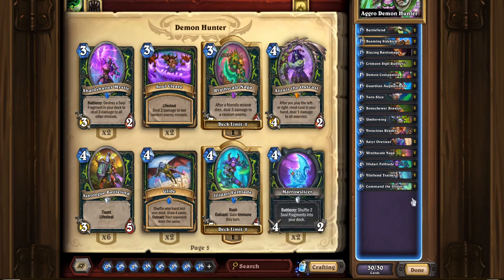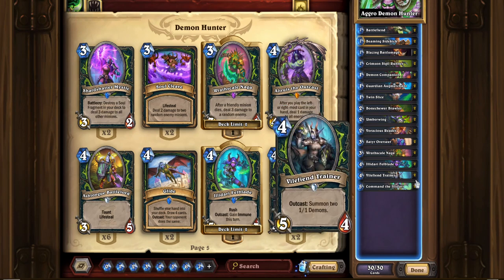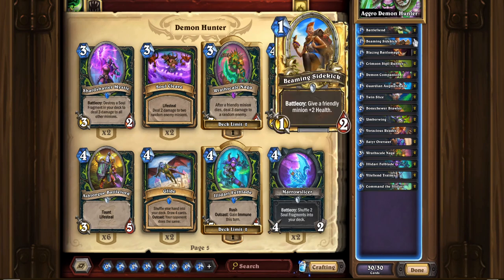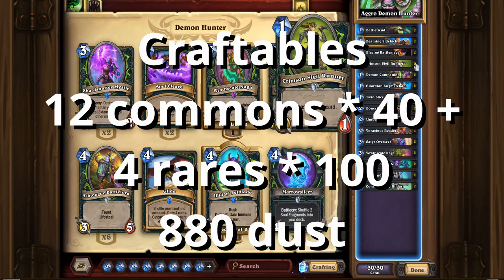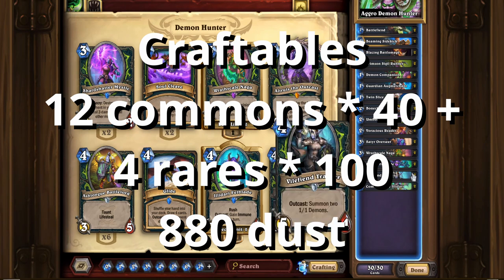That actually basically covers the deck. Wrathscale Naga is the only epic in the deck and it's actually free. Illidari Foulblade and a lot of the other cards are also going to be free Demon Hunter cards, and most of the rest of them are just common. Beaming Sidekick — 40 dust. Crimson Sigil Runner — 40 dust. Demon Companion — 100 dust. This deck might actually be under 1,000 dust, honestly, since a lot of the cards are just the ones you get for Demon Hunter for free.